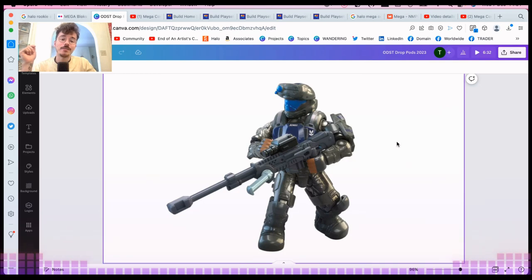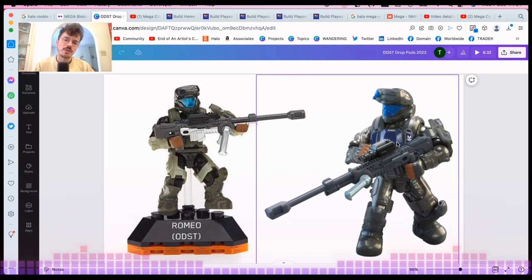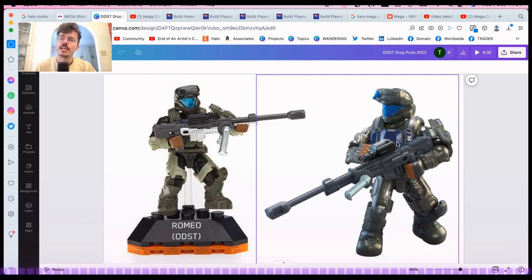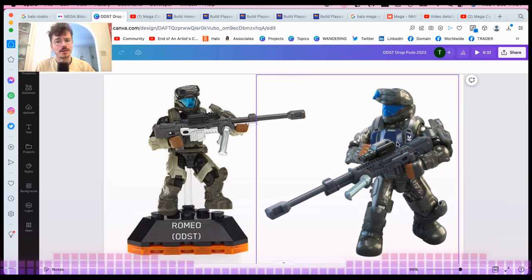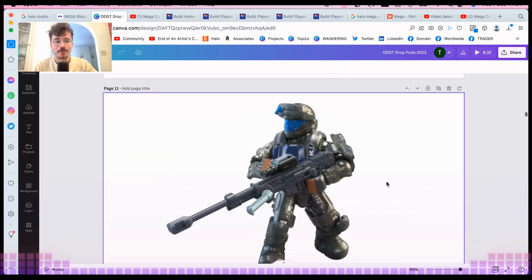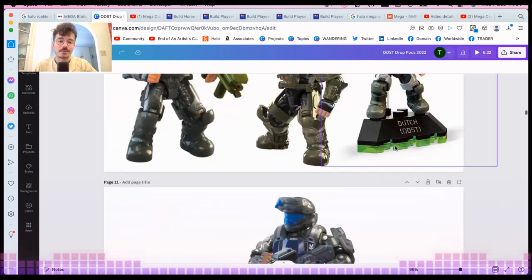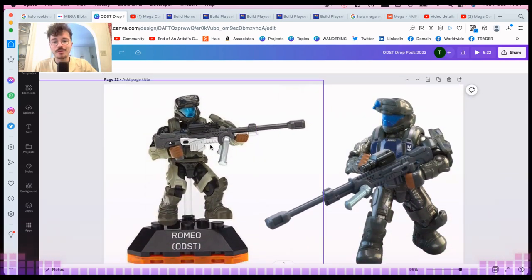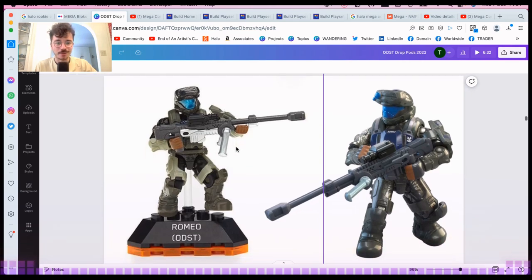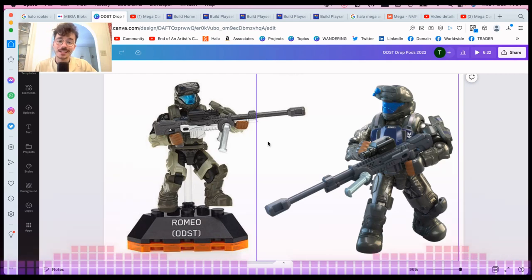Romeo has only ever been in one Halo Hero — Series 2, I believe, with Sarge. He's only been out in a Halo Hero, probably about six or seven years ago — he came out while I was still living in England. So Romeo has a big upgrade here. The gold on the older figure was fun for the 10th anniversary but serves no further purpose. The sniper rifle — I kind of like the silver striped one more, though this one has a little silver detailing up the barrel.